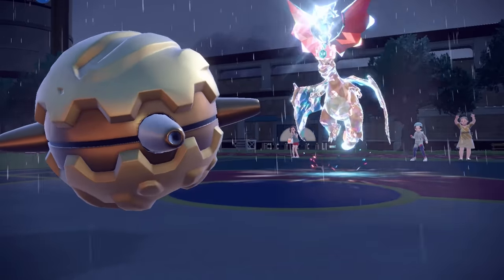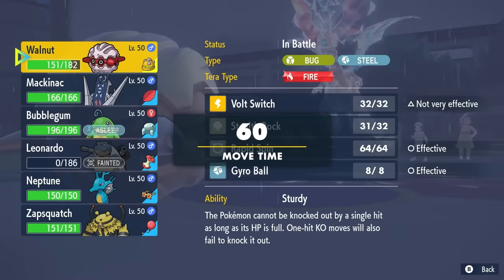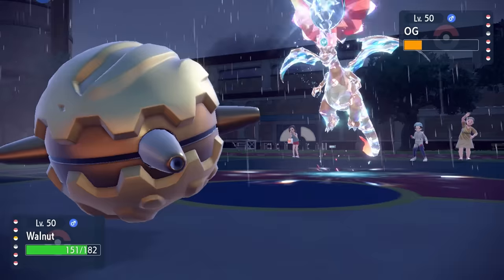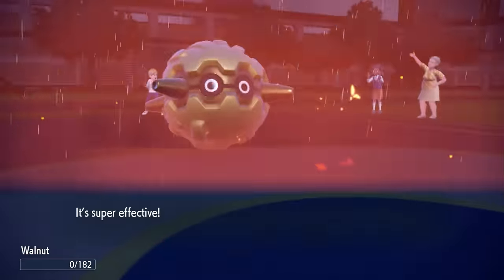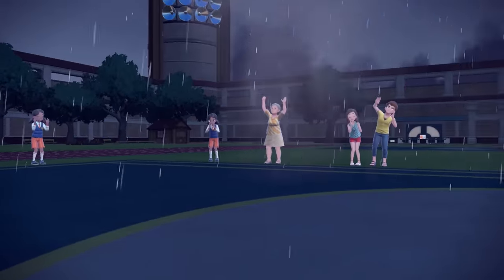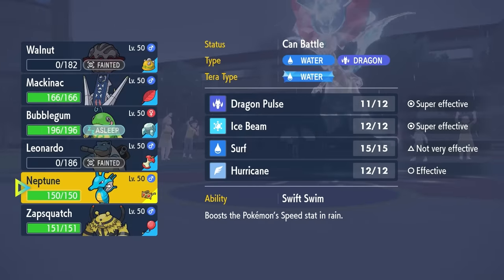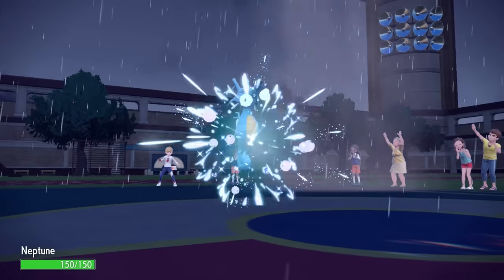Forretress is absolutely allergic to Charizard's fire, but I don't have a lot that wants to switch in, so I stay in and go for Gyro Ball. They go for Fire Blast, and even in the Rain, Forretress gets absolutely roasted. But it's what it is — I was at least able to set up Stealth Rock. Now I get a free switch back into Kingdra.